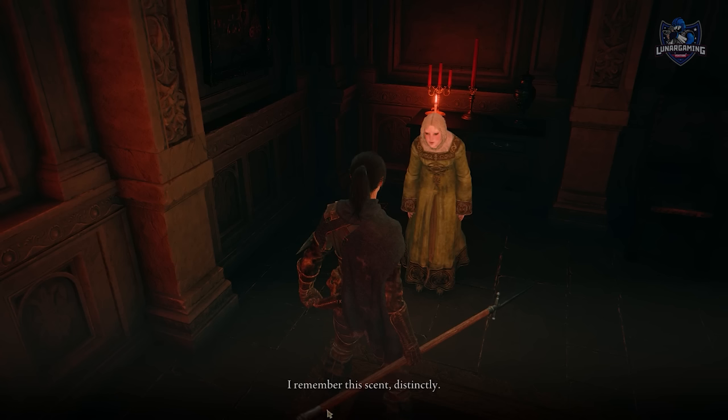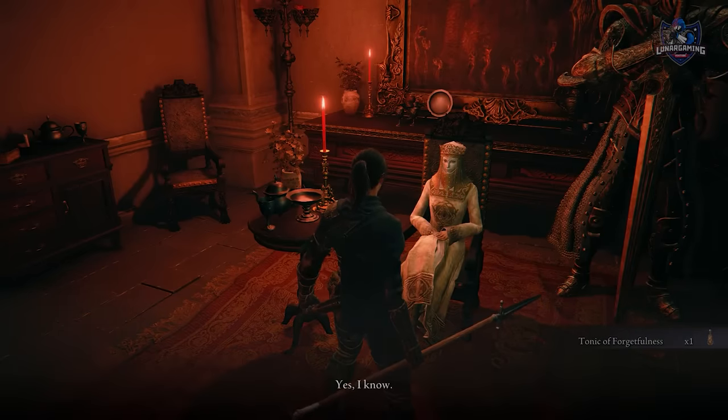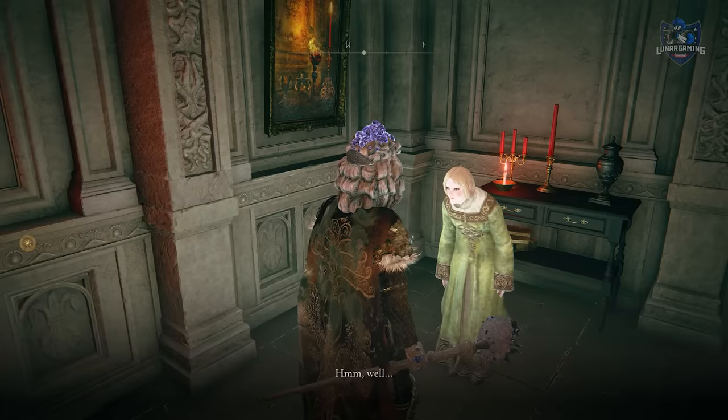Travel back to the Volcanic Manor. Return to Raya and give her the Serpent's Ammonium — she then talks about being betrayed. Return to Tanith and she asks if Raya finds out the truth, whether you'll give her a potion to help her forget. For the moment, we're not going to do anything with this.